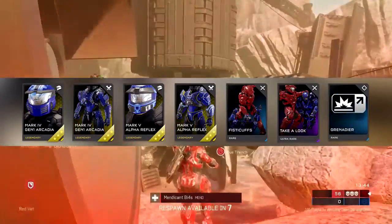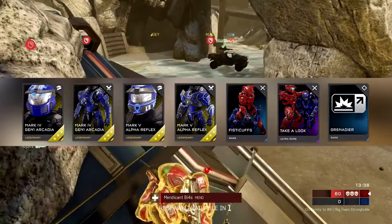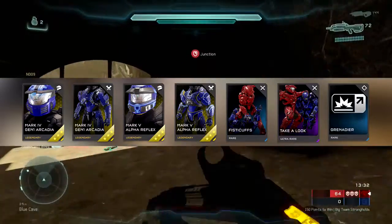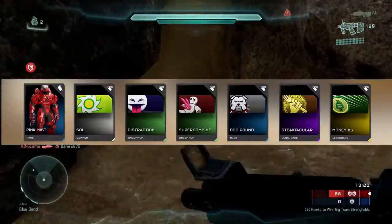Next we've got three mythic armor skins — we've got Mark 4 Gen 1 Arcadia armor set and Mark 5 Alpha Reflex. Two new assassinations coming in with Fisticuffs and Take a Look, an armor mod called Grenadier.